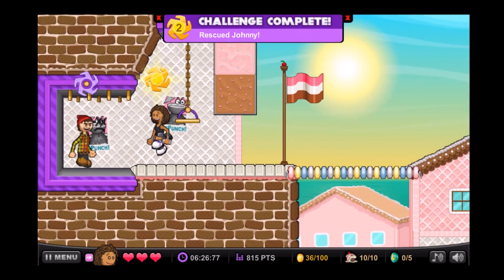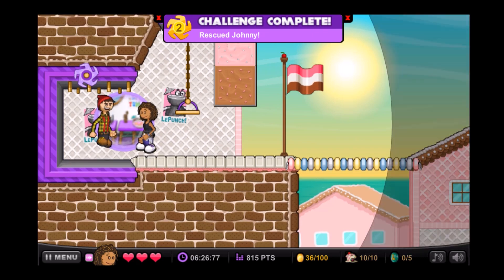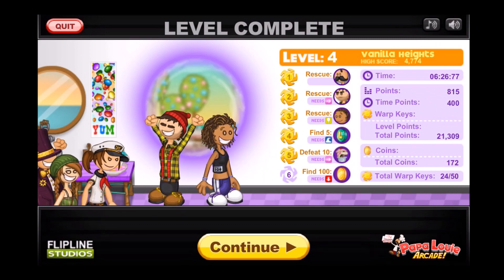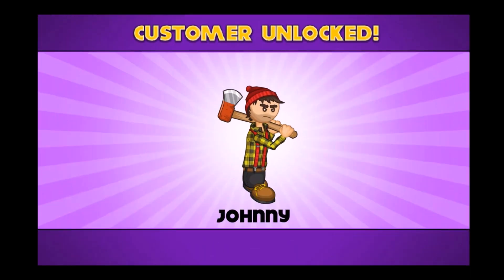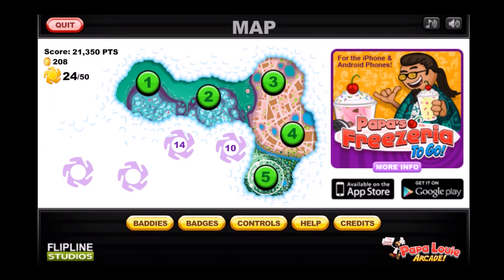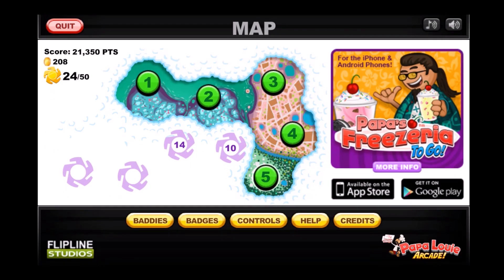This will conclude another part of Papa Louis 3. We've rescued Johnny. Now we can actually move on to level 5 in the next video. Oh, he's wall climbing — that's cool. Until next time, we'll be heading over to level 5. This has been Evi the Original Master, signing out.